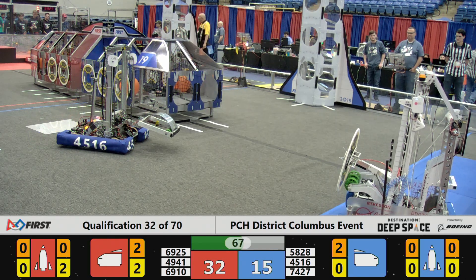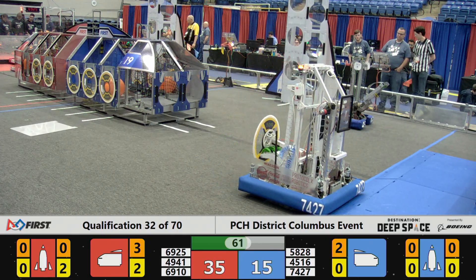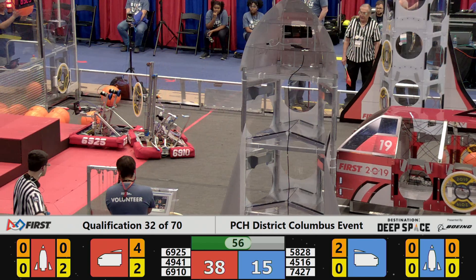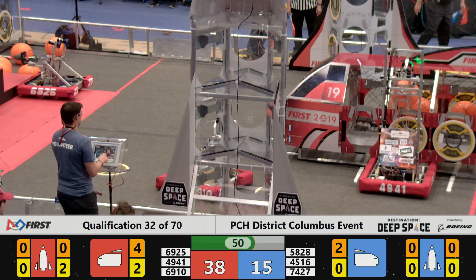7427 Protocol X has a hatch panel in their possession. They're attempting to figure out where to score it first and then score it. Team 4941 on the red side races over to pick up another piece of cargo and try and fill up their cargo ship with this precious cargo.